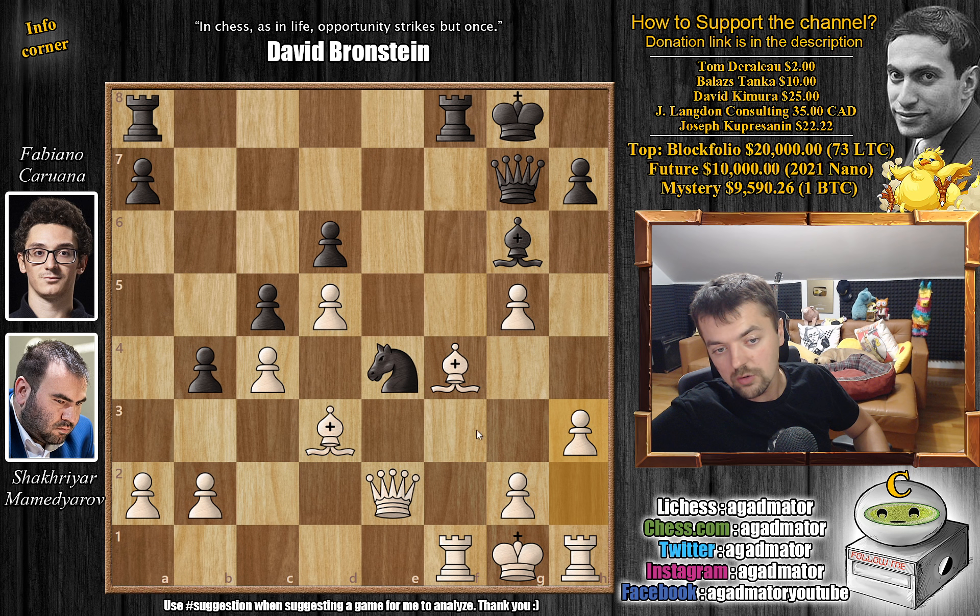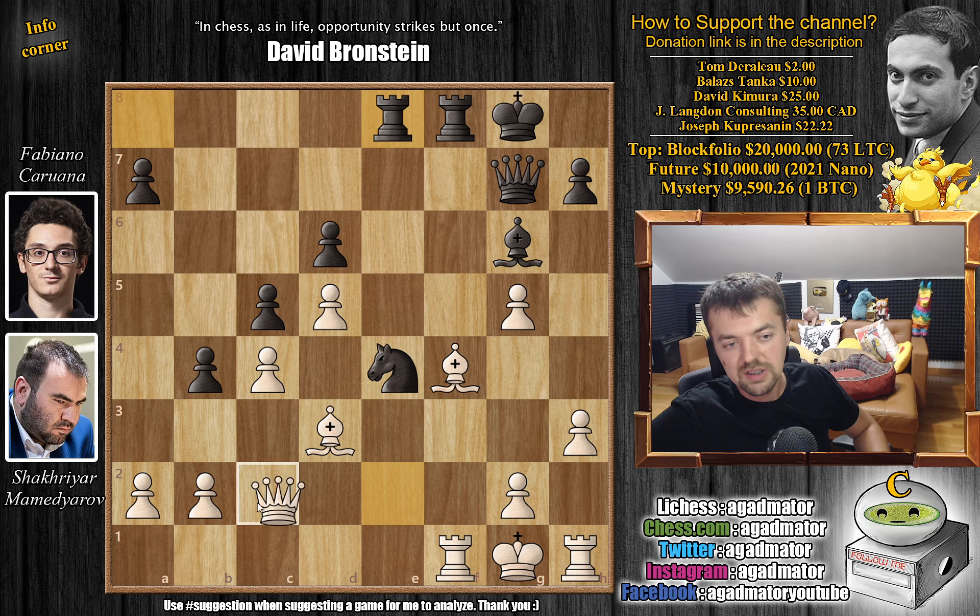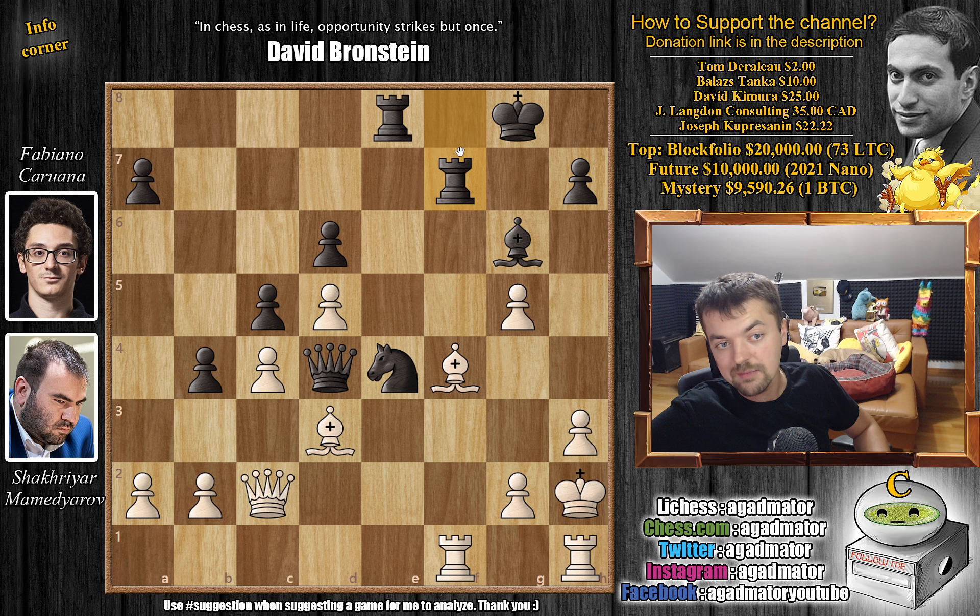We have h3 now, making some room along those dark squares for the bishop, and maybe at some point king to h2 can be played. We have rook-8 to e8, and now queen back to c2 — you want to move the queen away from the rook on the e-file. And now queen to d4 with check. We have king to h2, and now rook to f7 — Fabi with some ideas of doubling up on the e- or f-file, all depending on what white plays. And here we have queen to e2.